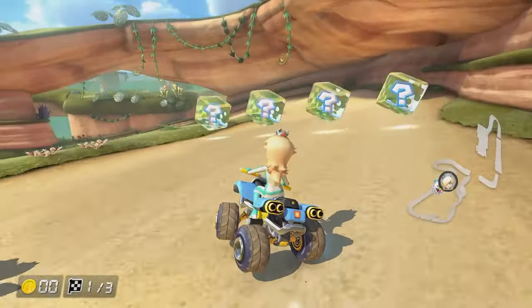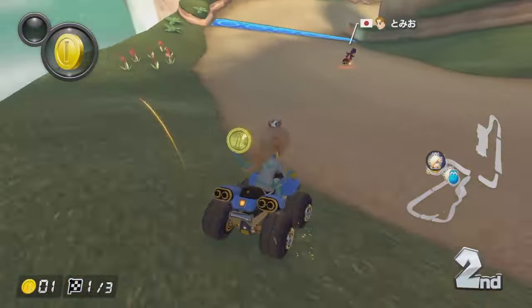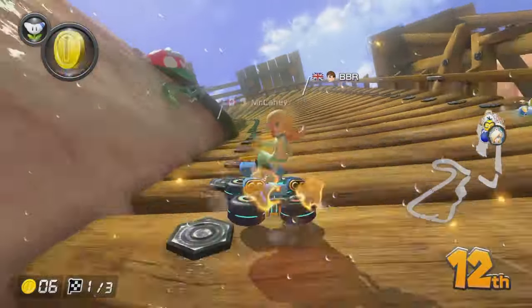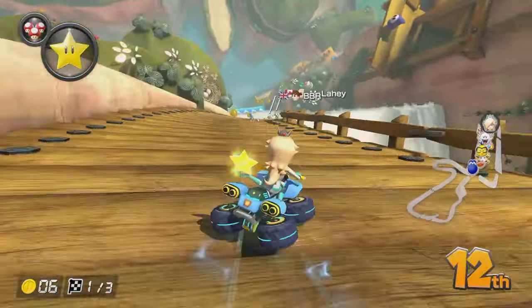Okay, we are now on Rosalina. This vehicle has terrible handling, I've realized very, very quickly here. Look at this, I can't even get around the corner. Shy Guy Falls is not exactly the kind of track you want to have low handling on - it's a very twisty-turny track. There we go, straight into the wall as well.